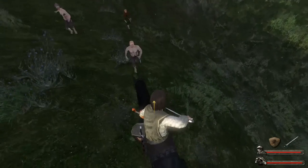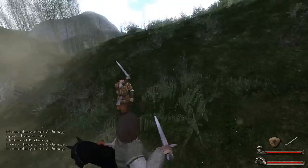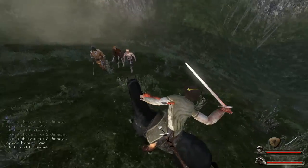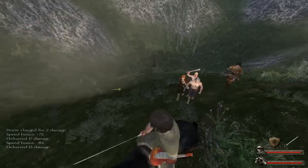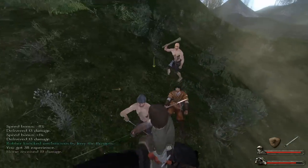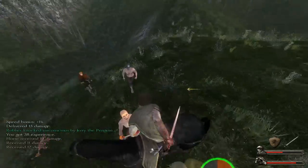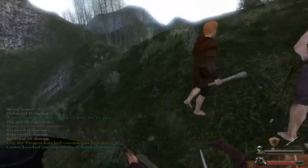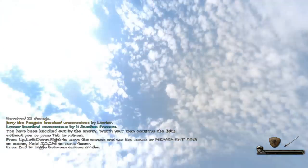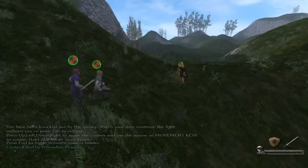These guys shouldn't prove much of a problem. I stab one and try to avoid damage by riding through them quickly. Delivered 13 damage — there we go, one knocked unconscious. I stab the next guy — nope, he blocked. And they killed me instantly. Now we have to wait for our army of guys to finish the remaining two.